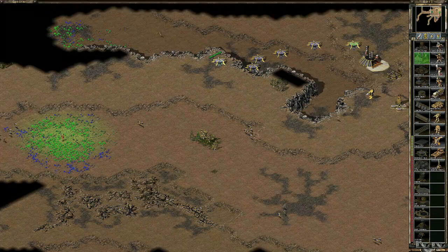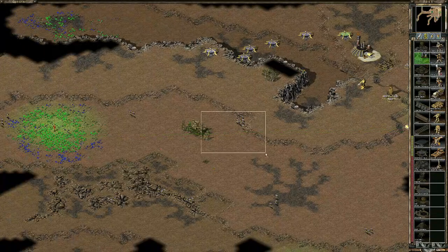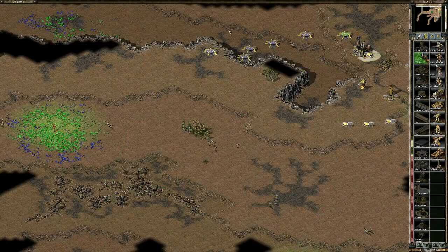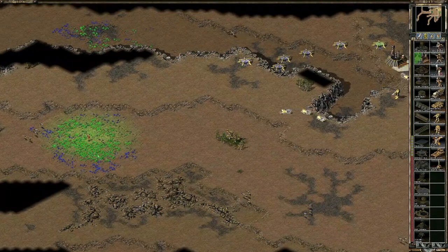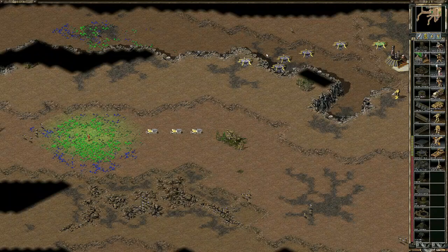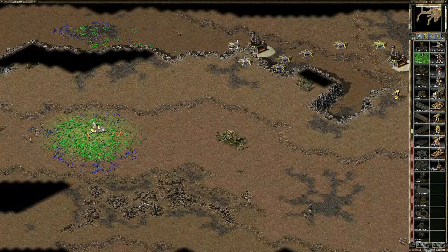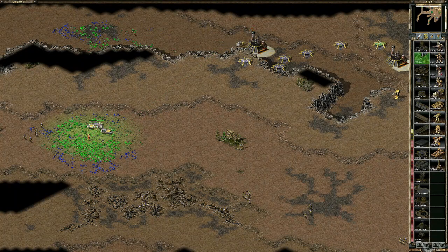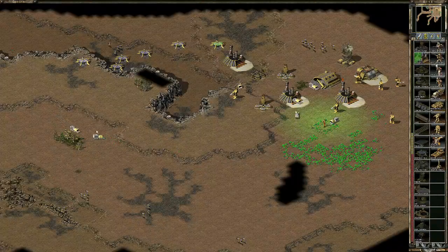One thing you really want to avoid doing is keeping these expansion refs that were wiped out by your opponent, because as soon as these harvesters finish harvesting, they're going to go to this refinery and that means they're going to drive all the way around the back. Let's send this car through as well — watch this guy. He's going to drive all the way over there.